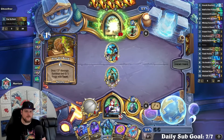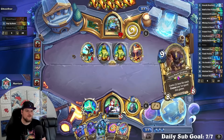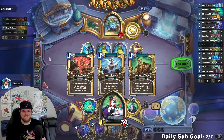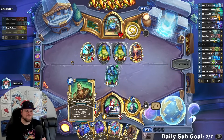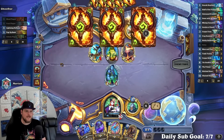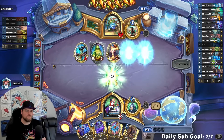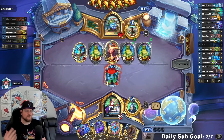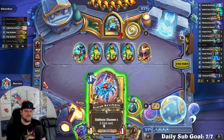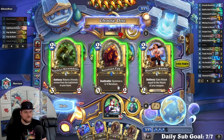What about a zero mana card that just said: spend all your corpses, the opponent gains that many? That's the type of card I think would have been designed in classic and would end up breaking something seven years later. Like Spawn of Shadows eventually being good with Raza Priest — it's terrible at first and then in a very specific deck it ends up being incredible. I understand that wasn't a perfect example but you know how it is.